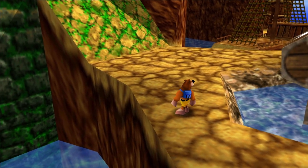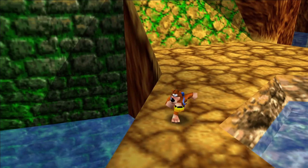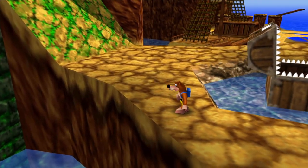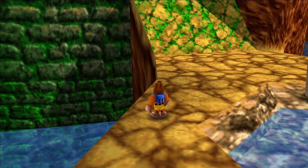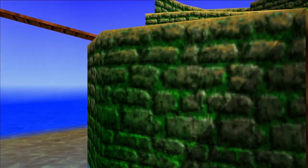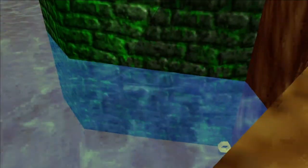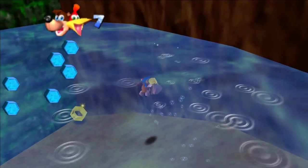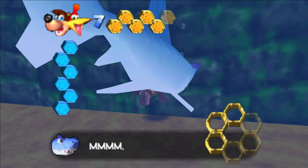Here we are in Treasure Trove Cove, the second world. I found the first honeycomb piece in the world, which is a little dangerous because if you fall into the water a shark is going to come after you, and unfortunately that's where one of the honeycomb pieces are. If I go in first person and go to the ledge, you see that there's a honeycomb piece there. Let's be careful — you can hear the music — but there we go, there's our first one.